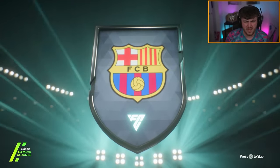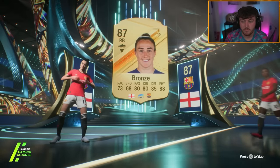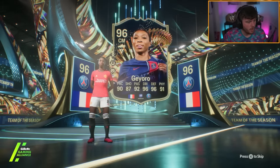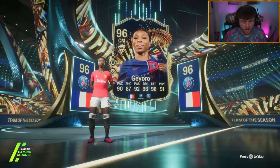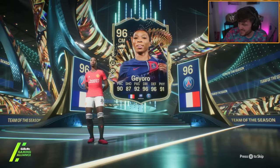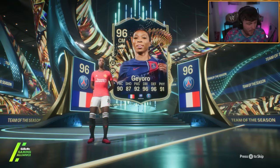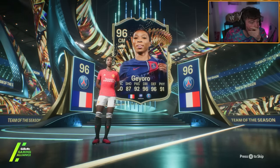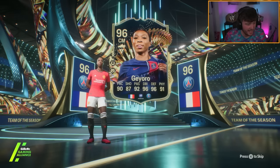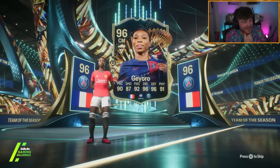Lucy Bronze. Go on, be a good Team of the Season behind that. Give us Messi, give us someone like that behind it. Oh my God! Oh my word! What a card! Oh my God! From an 83 times 10! She's still 1.2 million! Oh my God, what a pull! This card looks insane — it's like a DM. Let's go!